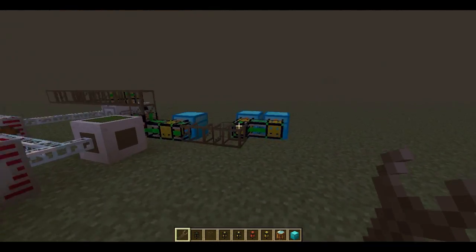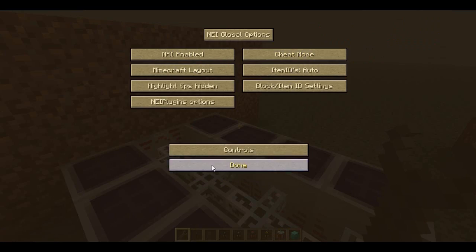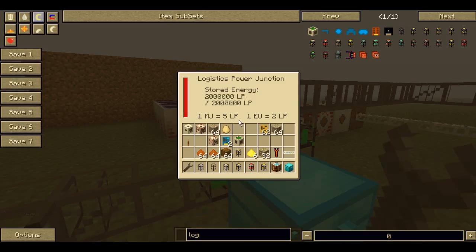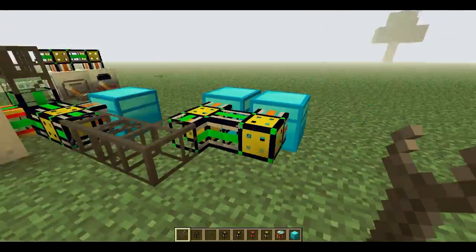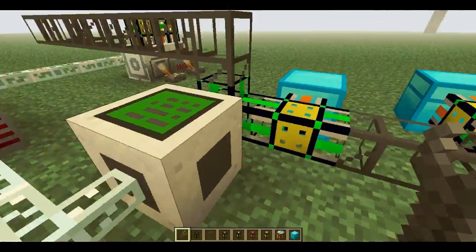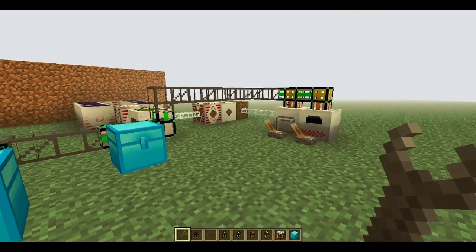Let's do this first. What I have set up right here is power with an MFSU - same thing on that side. Right here I have a Logistics Power Junction. This needs to be connected to every Logistics Pipe system. It connects with a regular basic Logistics Pipe, and you can power it with either MegaJoules, which is BuildCraft - like engines with a conductive pipe - or EU, which is cables from IndustrialCraft. I like to power it with IndustrialCraft because the power is easier to get.